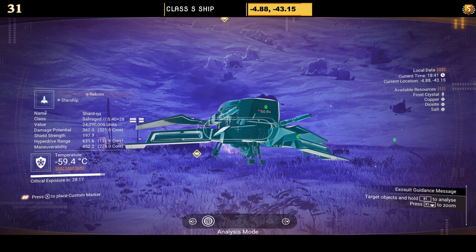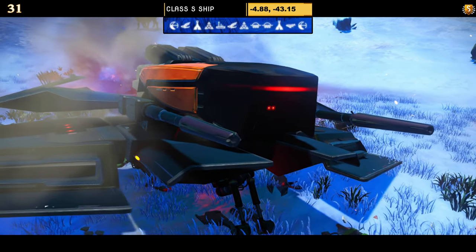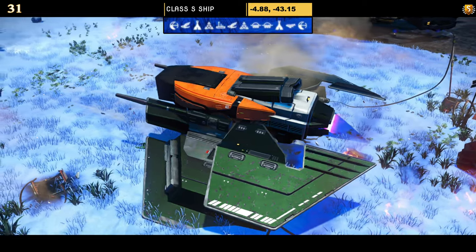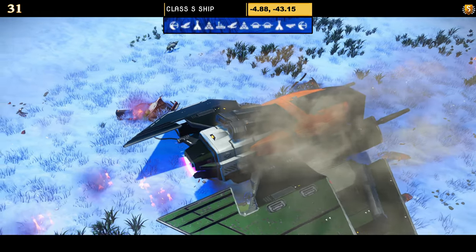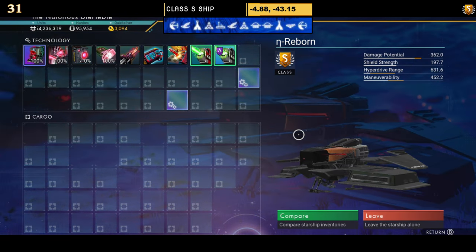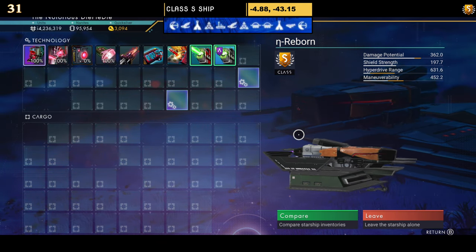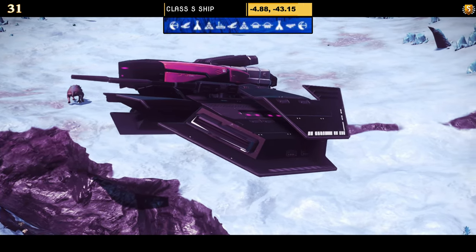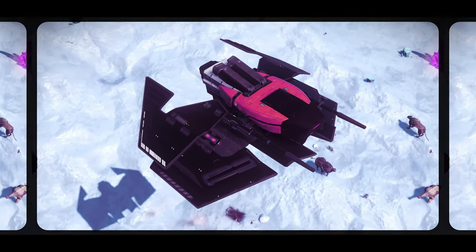Number thirty-one is another orange and black simple bat style sentinel ship with a dual layer of wings — the bottom layer being that thick chunky wing with the extended second wing coming out towards the back. Supercharged slots: one on the left, one on the right, and one towards the middle — they could be better. In the air nothing changes other than the wings dipping down. Very simple, very sleek.